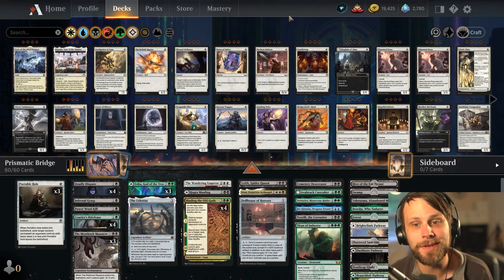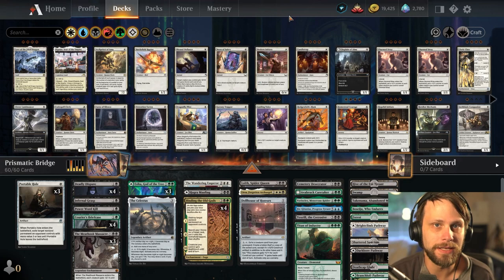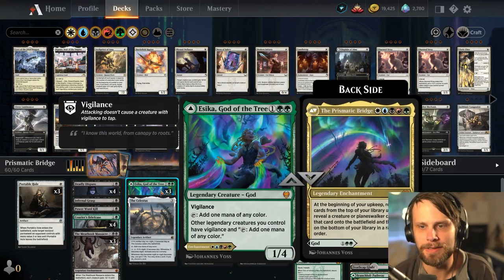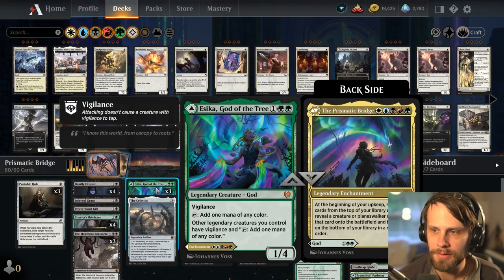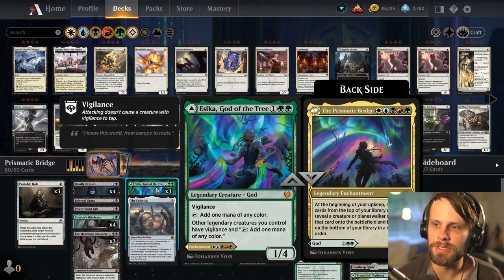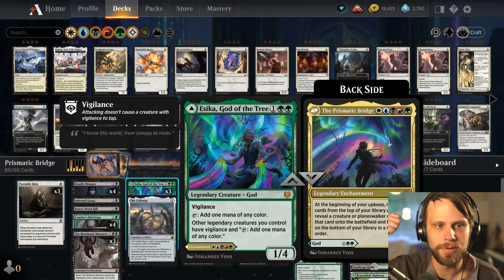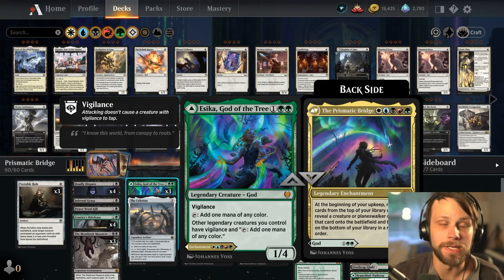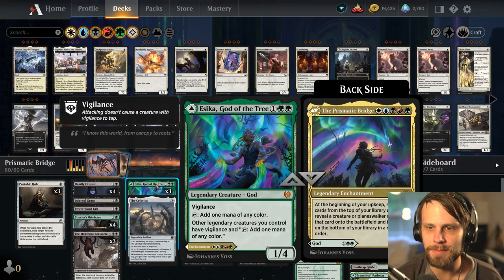This deck is actually built by Sonio — if you don't know who Sonio is, please go check him out, I'll link him down below. Thank you so much for sharing this deck over on AetherHub. This is the Prismatic Bridge deck. The idea is you get all colors of mana, play the Prismatic Bridge, and every turn you reveal the top card of your deck until you reveal a creature or planeswalker, put that card onto the battlefield for free, and the rest go to the bottom. It's basically just getting a bunch of free stuff.